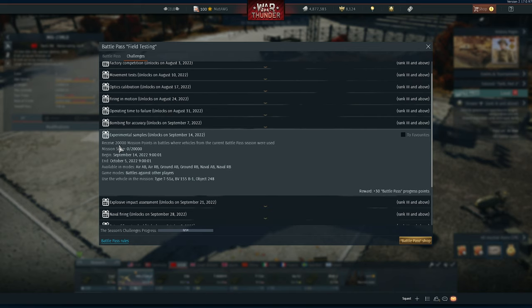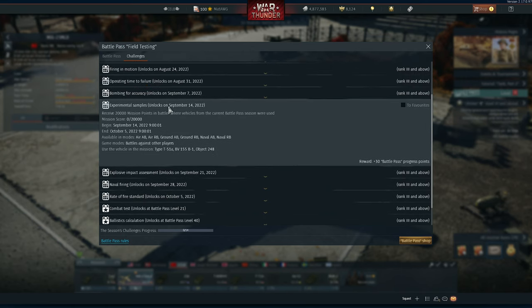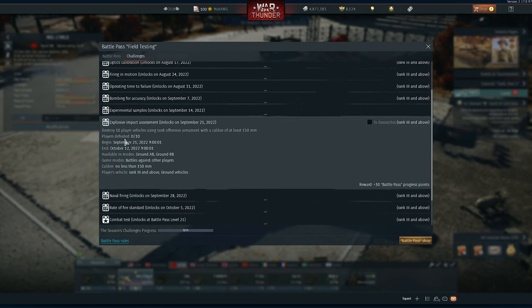Experimental Samples: receive 20,000 mission points in battles where vehicles from the current battle pass season were used. Just play with one of the aircraft, tank, or boat of the battle pass and get 20,000 mission points — which is the in-game score — and you will eventually get there.